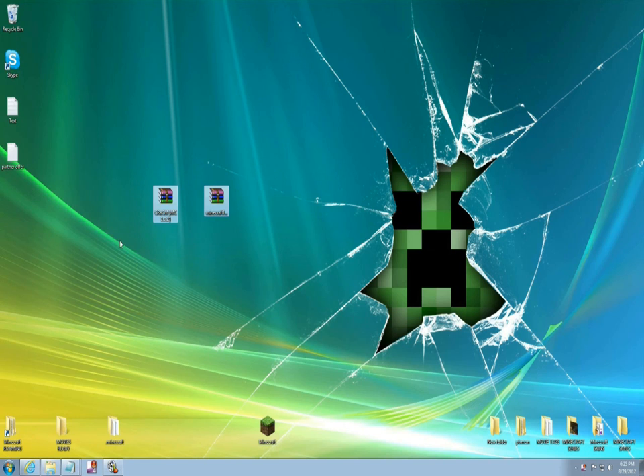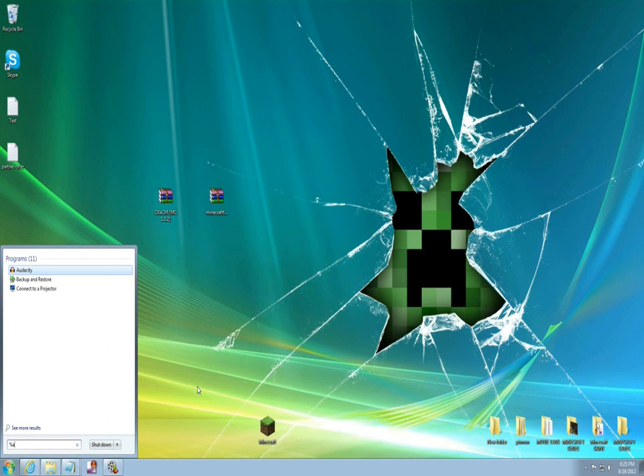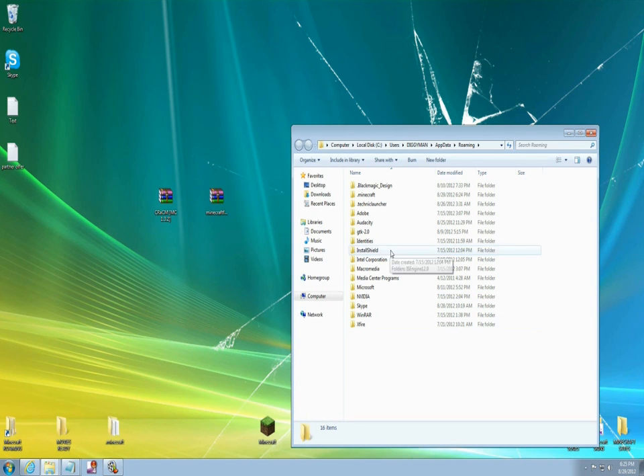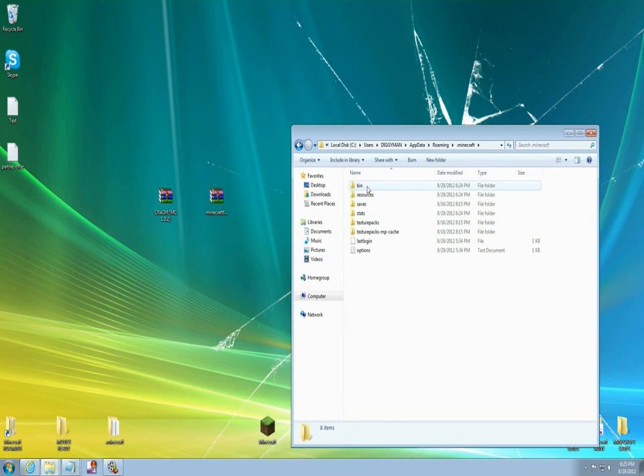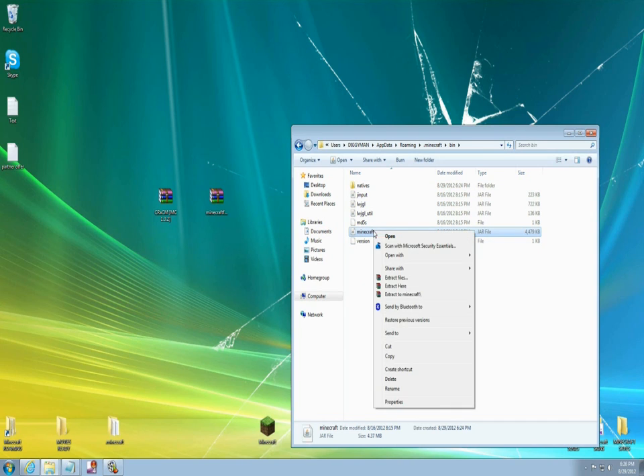First thing you're gonna need is to download these two mods onto your desktop like I just did. Then go down to your Start button, type %AppData%, come up to your Roaming folder, find your .minecraft folder, and find your bin folder — click it twice.